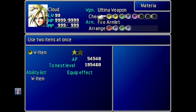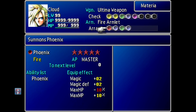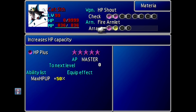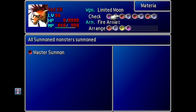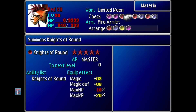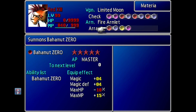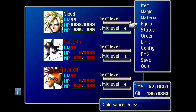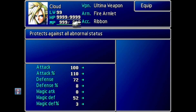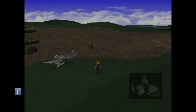For materia setup, Cloud's got W Item, W Magic, Revive All, and Time All, plus Final Attack Phoenix just to be safe. Cait Sith — I just maxed out his magic. For Red, I maxed out his magic and gave him Master Summon with MP Turbo, and beefed up Knights of the Round with HP Absorb and MP Absorb. I also put Quadra Magic on Bahamut Zero as a bootleg Knights of the Round, and gave him W Summon so he can use it twice. For equipment, everyone has Fire Armlets and Ribbons — that way you'll be immune to his fire attack and won't have to worry about status conditions.